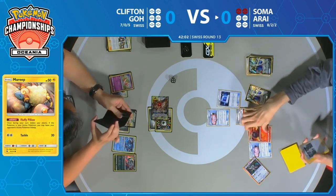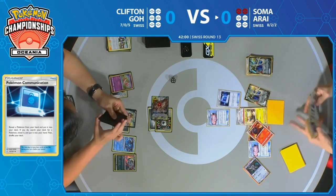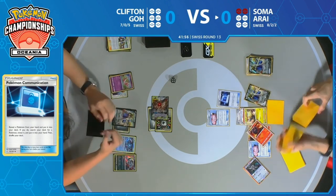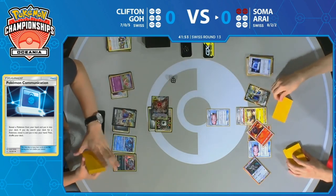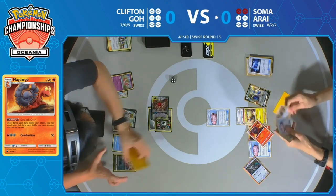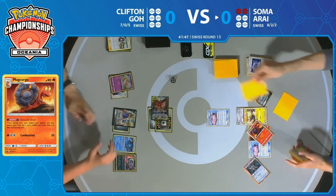Soma probably wants to find Magcargo with Smooth Over — and there it is, going straight down onto the bench. This synergy is really what you're looking for: Smooth Over with Magcargo, putting any card to the top of the deck, then Oranguru lets you just draw that card. That may be the perfect setup for Soma, and this is only the third turn of the game.